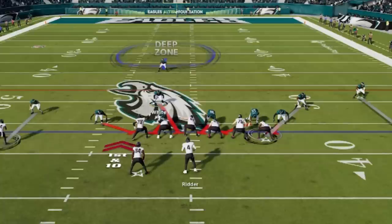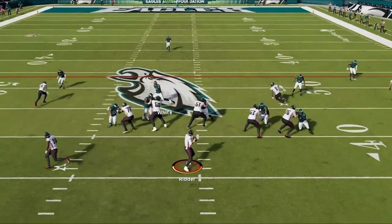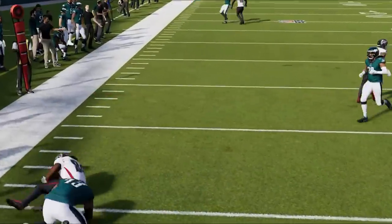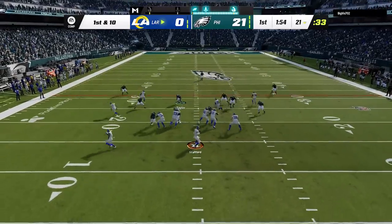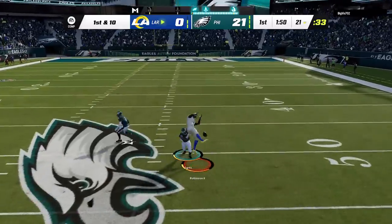Which brings me to my next tip: the importance of putting your user on a blitz. If your opponent can see what zone coverage you're in from the offensive side of the ball, it's best to hide that with a blitzing animation. Anytime you put yourself in a blitz, that zone indicator won't show up, making it much harder for your opponent to decipher your defense.